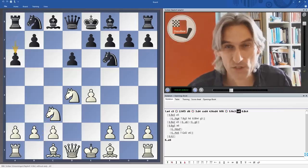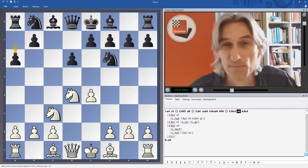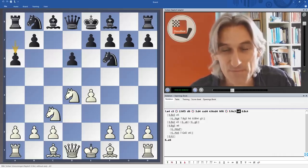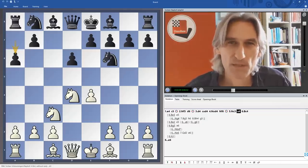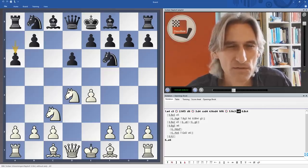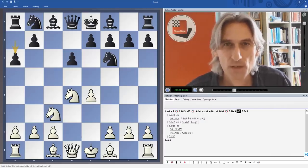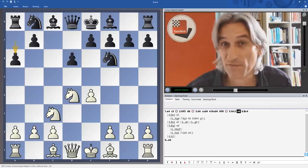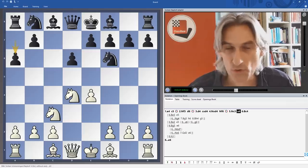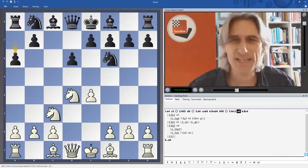And now black plays this mysterious move, pawn to a6. This move denotes the Najdorf variation, named after Miguel Najdorf, who was originally Polish but escaped to South America just before World War II and became an Argentinian citizen — so he became Miguel Najdorf. He picked up this idea in the 1930s through playing against some Czech players, notably Opochensky. But it was Najdorf who really developed this opening in the late 1940s, and by the 1950s it was already being played by strong Soviet players. And after that, Fischer took it on — and then everyone wanted to play it.